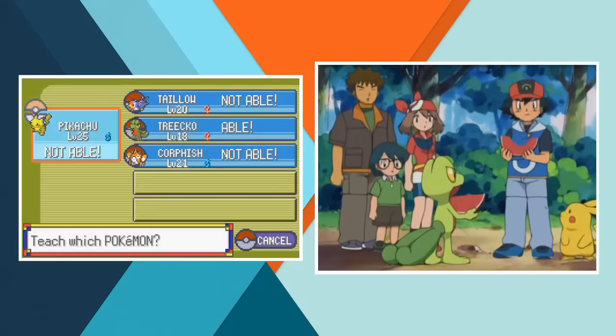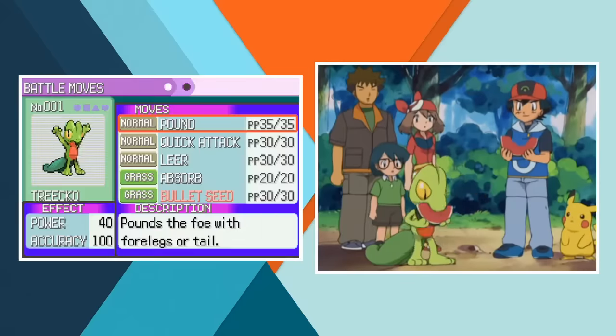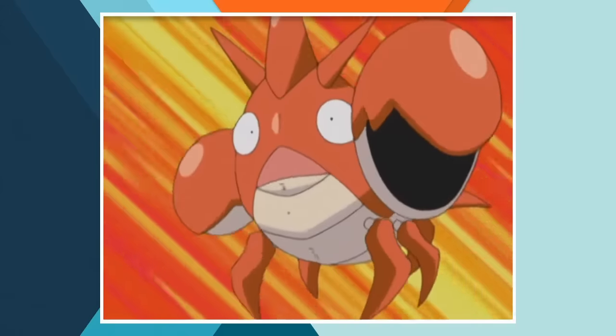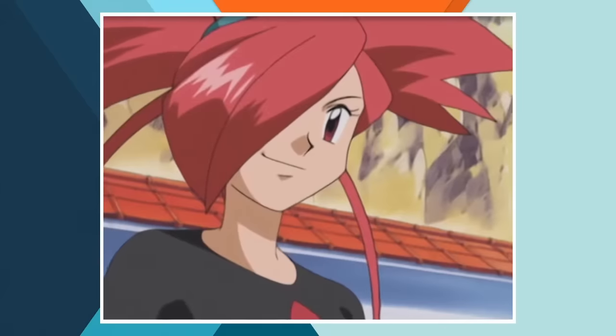After earning his third badge, Ash finally decides that Treecko needs to learn a Grass type move and teaches her Bullet Seed. Now maybe she'll be a bit more useful — although Bullet Seed's pretty terrible so maybe not. Some more stuff happens but it's not very interesting so let's jump forward to Lavaridge Town and Gym Battle number 4. We're really burning through these.